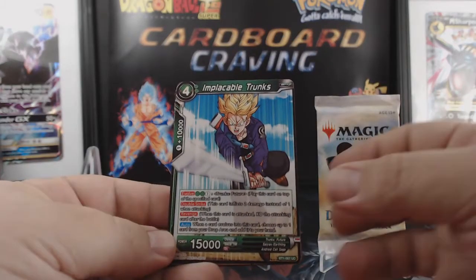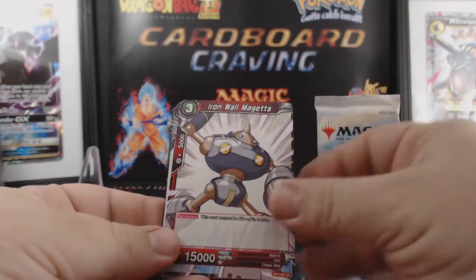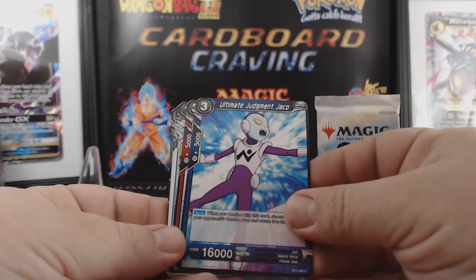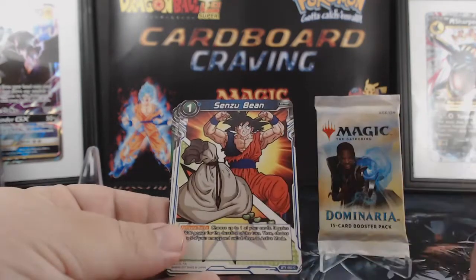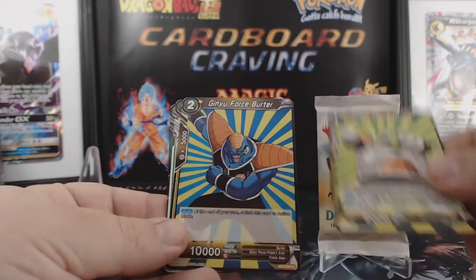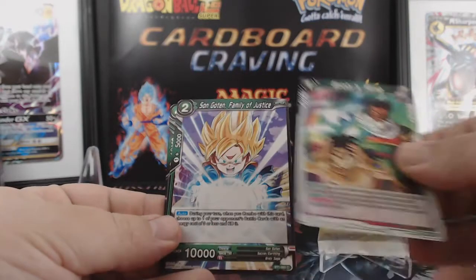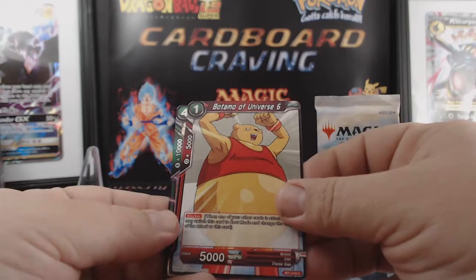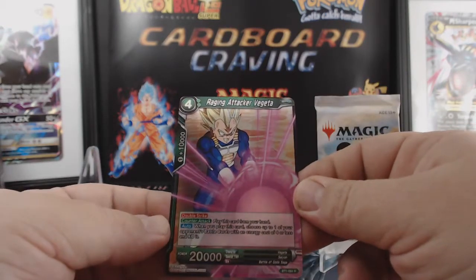Implacable Trunks, Calm-Hearted Bardos, Ironwall Nappa, Awesome Judgment Jaco, Unceasing Evolution Frost, Densubeen, Ginyu Force, Ginyu Force Guldo, Ginyu Force Burter, Broly's Ring, Son Goten Family of Justice, Botamo of Universe 6, and Raging Attacker Vegeta.